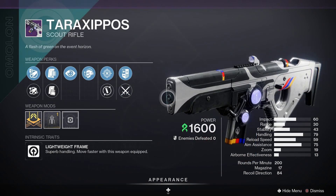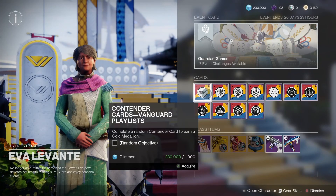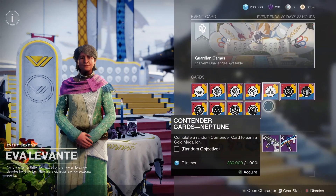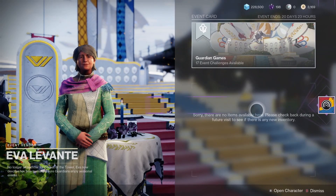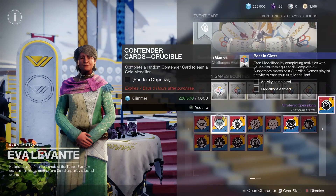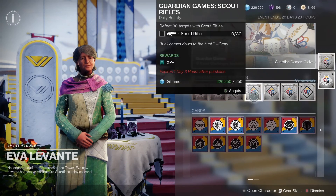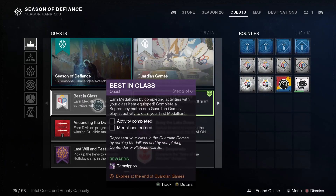Alongside our first strand scout rifle, the Taraxa Post, I'm going to do a quick rundown on the perks a little later in the video. But first, a quick rundown on Guardian Games itself. Here are the platinum and contender cards you can pick up from Eva — each one has random objectives from a slew of different activities. You'll have two weekly bounties which give you bright dust and of course dailies that give you XP. The best-in-class quest is really fast and you get a guaranteed drop of the Taraxa Post — go get it done.